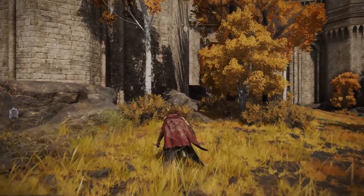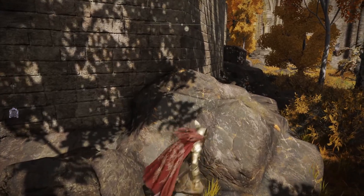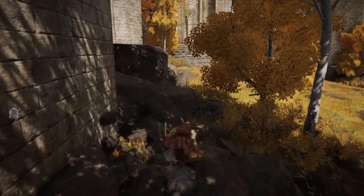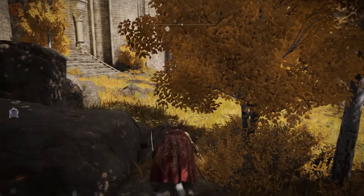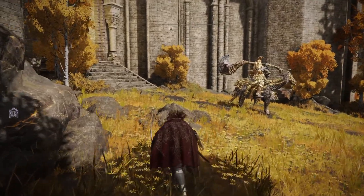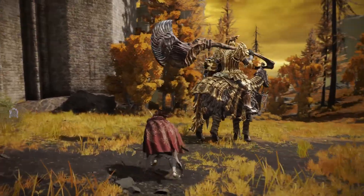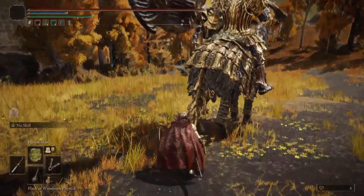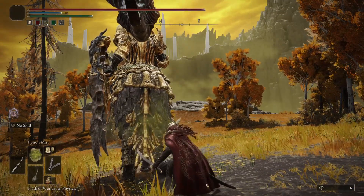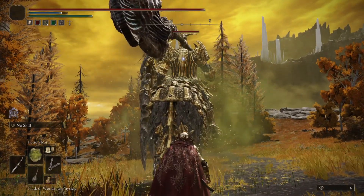You're going to go behind it — it may test your patience, same for me. Go really slowly, and then cast the Poison Mist behind the Draconic Tree Sentinel. Eventually you will get the poison to proc.